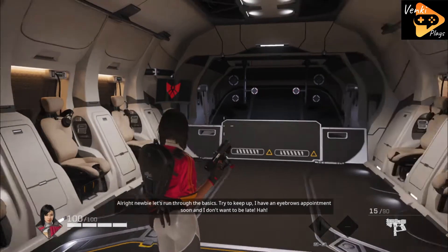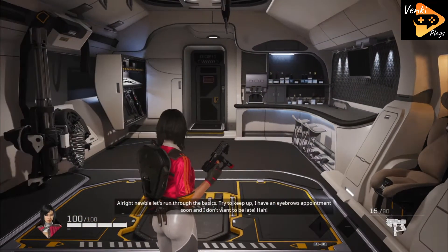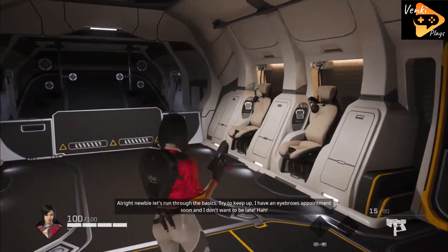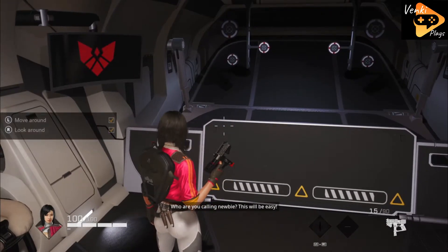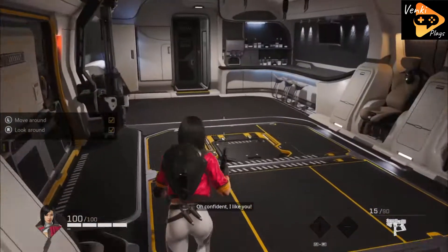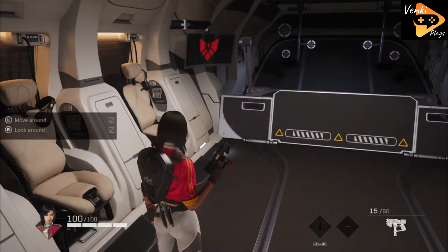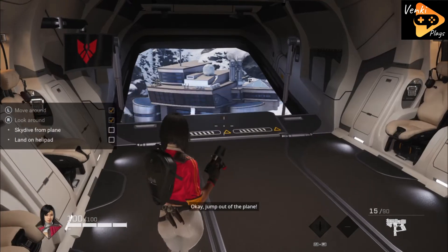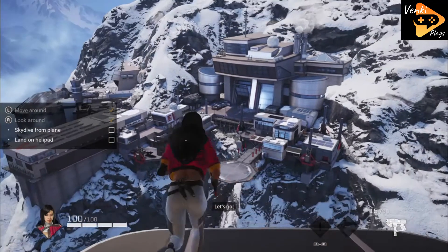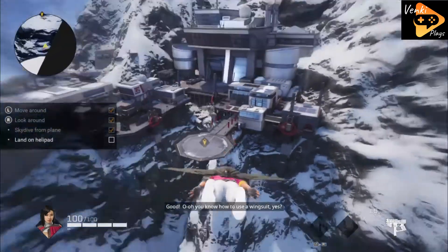All right newbie, let's run through the basics. Try to keep up — I have an eyebrows appointment soon and I don't want to be late. Are you calling me a newbie? This will be easy. Confident — I like you. Okay, jump out of the plane. Good. You know how to use a wingsuit? Yes.